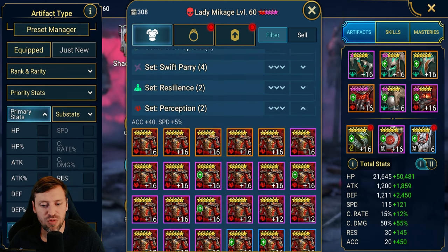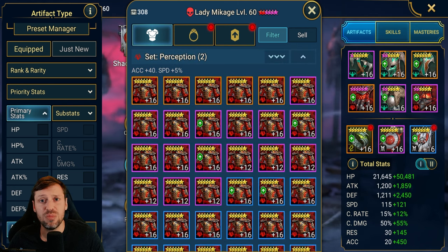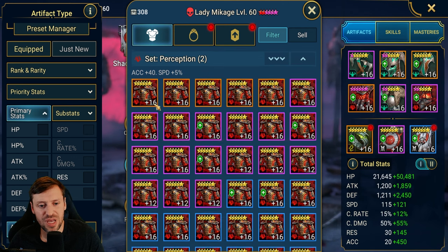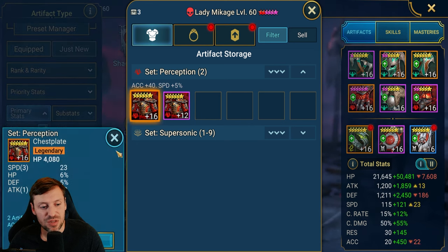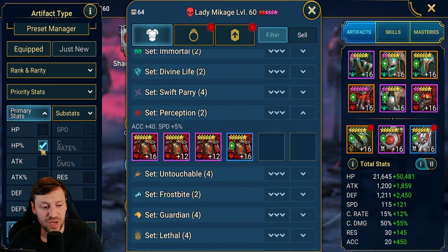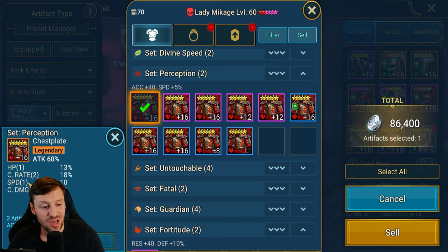I'm going to skip boots briefly — boots we're just looking for the main priority stat which is speed, speed being the king of boots. I do keep attack percentage if it's got speed, crit rate and crit damage because that can be god tier for arena nukers. Same with HP percentage and defense percentage. Certain pieces like Regeneration I would keep with HP and defense with rolls of speed, so you can build solo builds for certain content. Here we're going to narrow this down and see if we have any bad pieces.